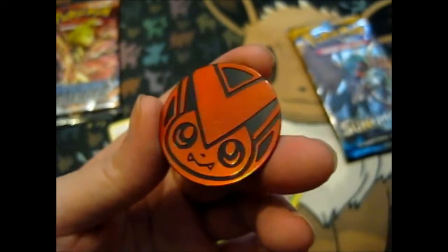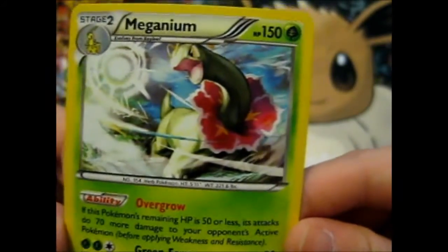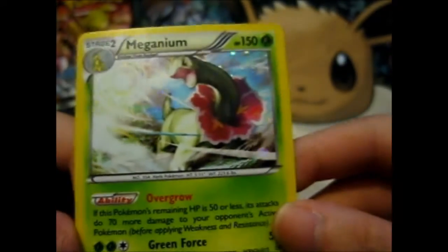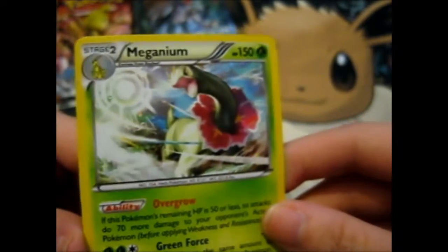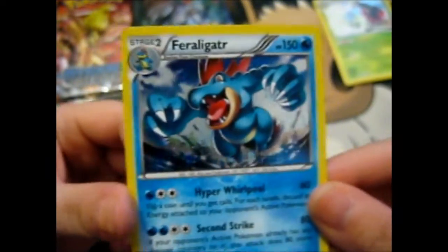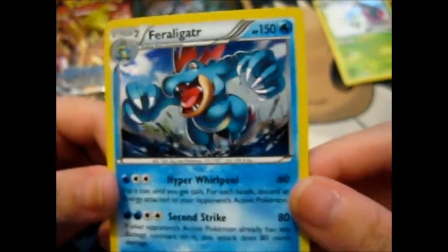Here is the Victini coin, which I'm pretty sure I have one of those. So here is the Meganium. Feraligatr — not a very specific holo. We have loads of Feraligatrs, and not this evolution chain anyway. And the Shining Legends.